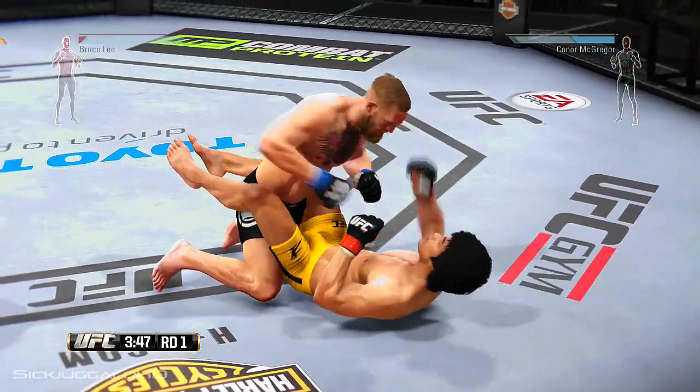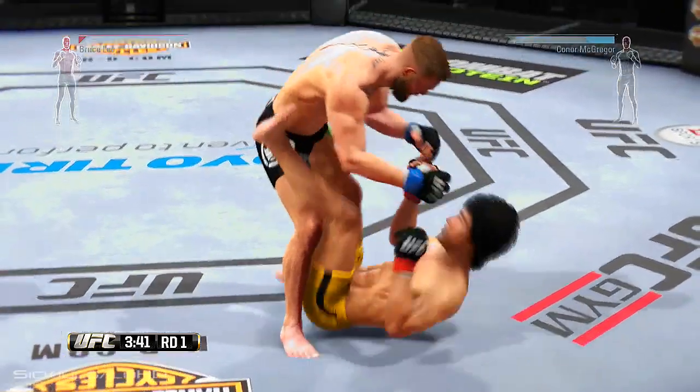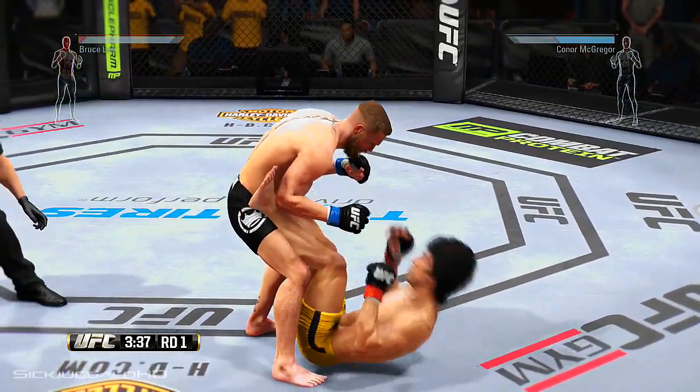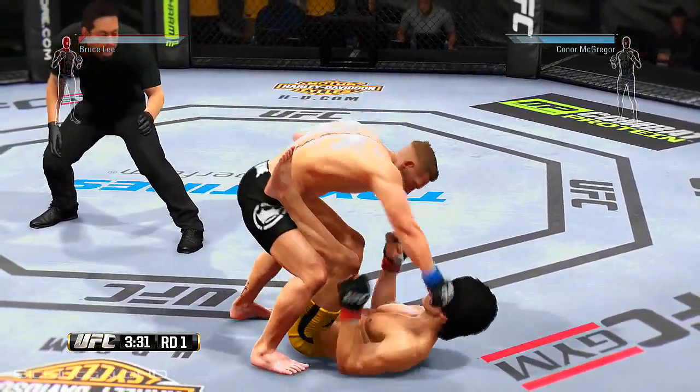He moves into full guard. McGregor with a good connection, working from guard, and now he's got him stacked. There's a nice left hand — this is ground and pound by McGregor.